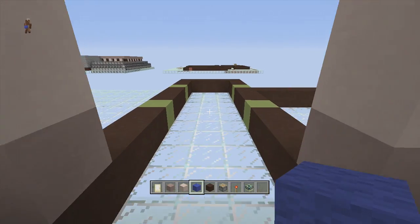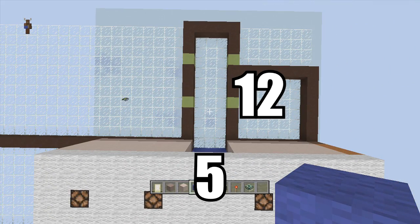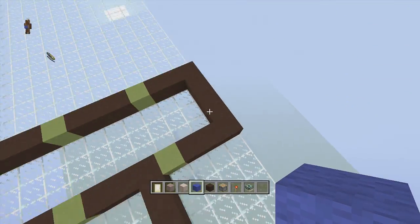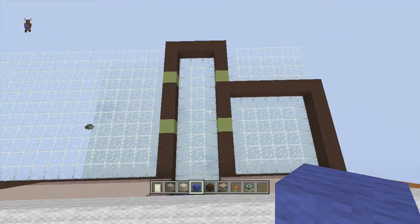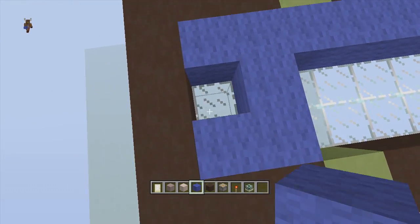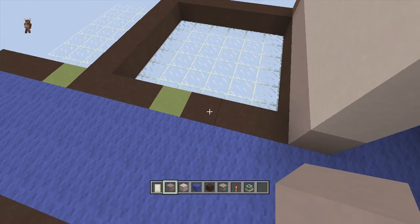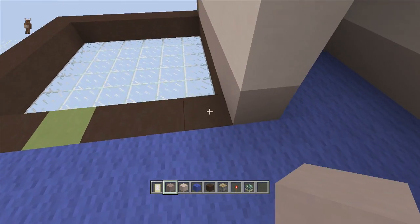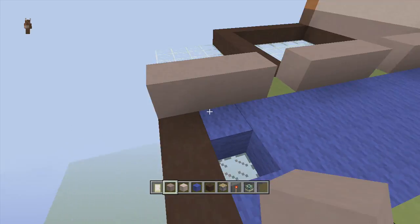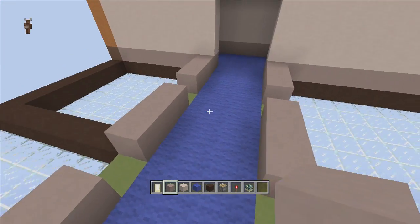Next we're going to do the hallway with the spring trap doll at the end. Right here is the clock, and coming right off the back side we're going to need a 12 by 5 spacing - counting from this wall, so one through twelve starting from the wall. Go ahead and fill in your flooring with blue wool around the whole bottom area, except for this one block where our seat is going to go. Then fill in the wallings with light gray stained clay. The green blocks show where doors go - it's one, two, three, four from this wall, then door, one, two, three, door, one, two, three. Same thing on the other side.